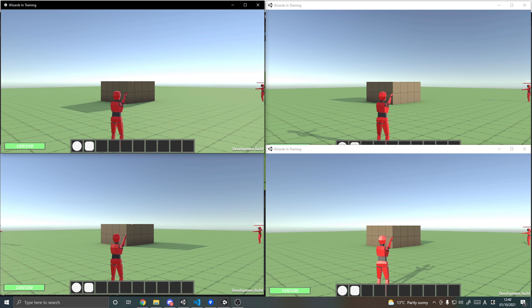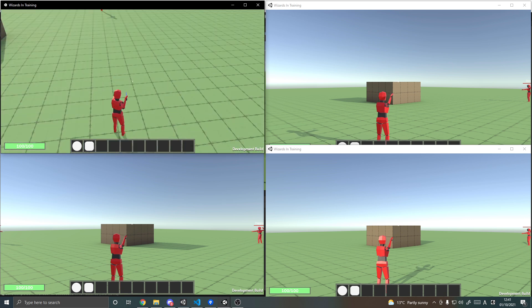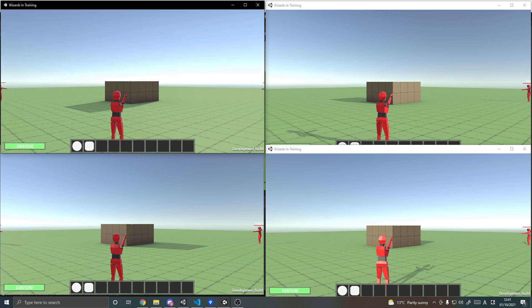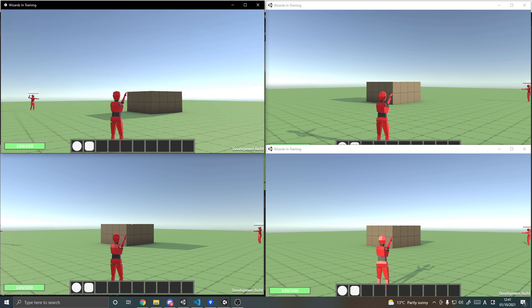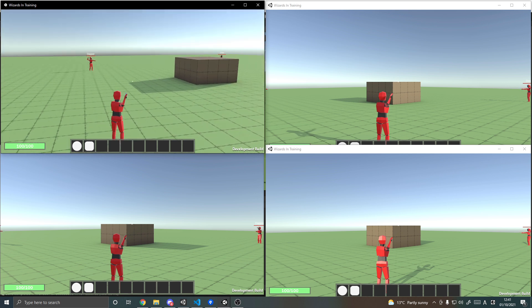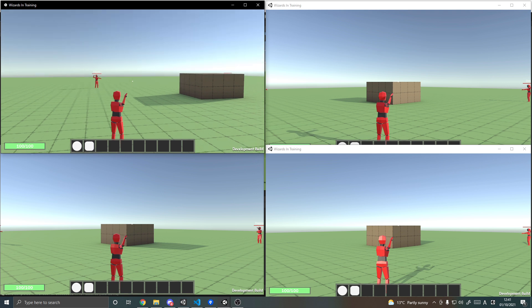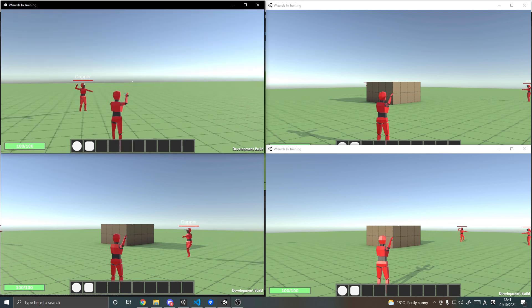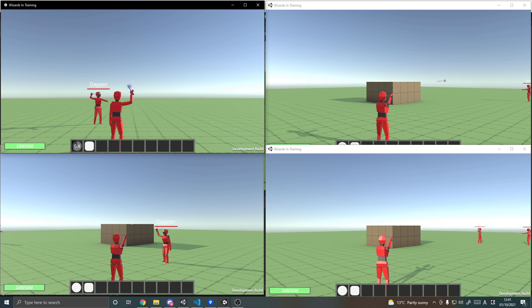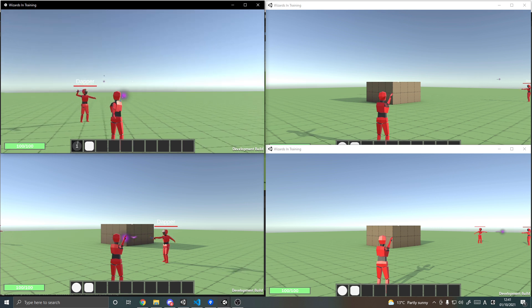Previously the only stuff I had working was spawning the characters, having them walk around, and looking up and down with animation rigging. But now we've got health, a hotbar with different abilities, and some animations. I'm playing in the top left, so I can run around. If we look at the bottom left you'll see my character, and I'll hit one to cast the spell in my first slot — that's an instant spell that shoots off a projectile. You can see it on all other players too, and it has a one-second cooldown on the hotbar.